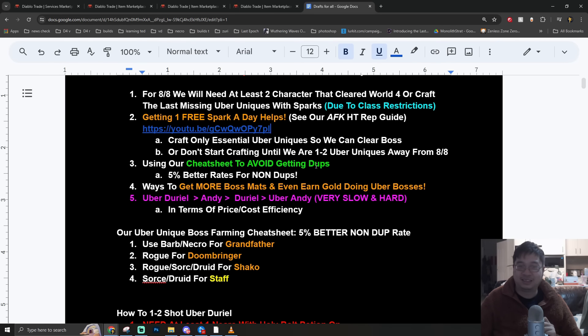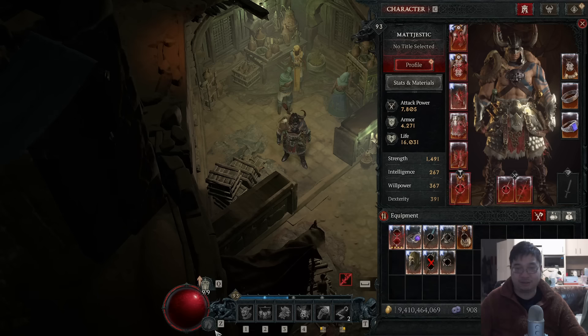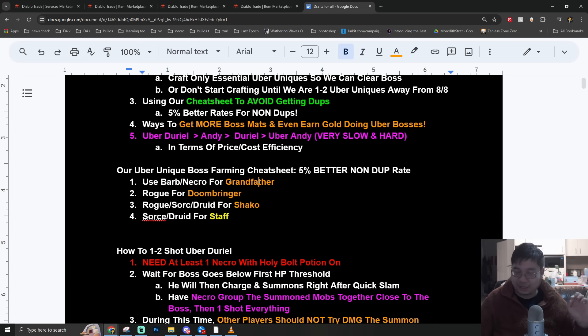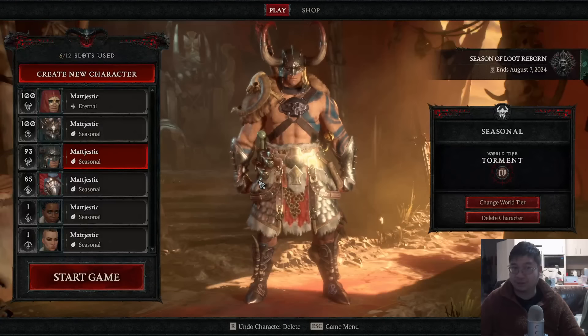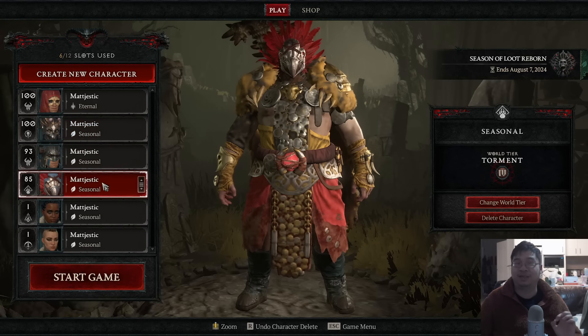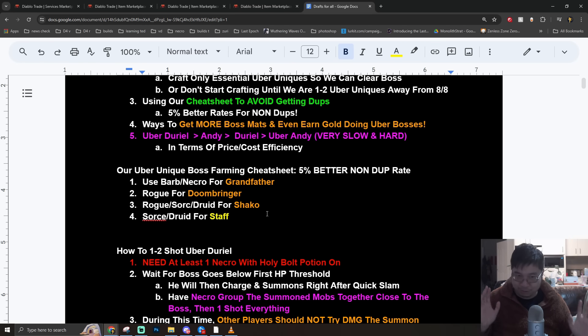I want to refer back to the cheat sheet - if you go to my character selection, you can see I've created a character on each class and I'm farming using the cheat sheet to get higher drop rates for uber unique items that are not duplicated. I was farming on Barbarian, on Necromancer, and also on the Druid for the final pieces. The rates are five percent better to get your non-duplicated uber uniques using those classes for those specific items.